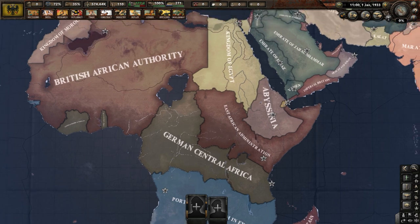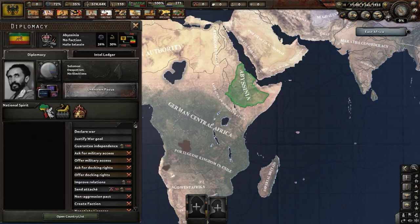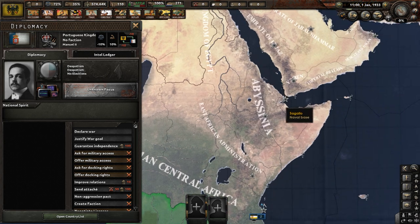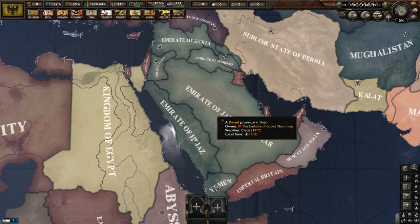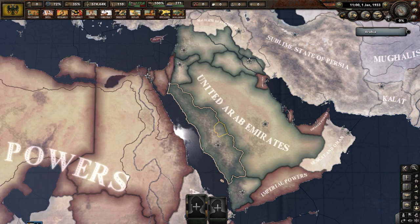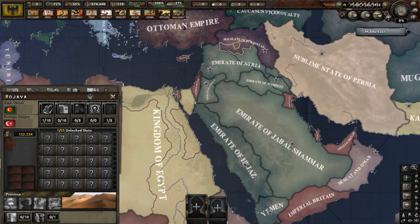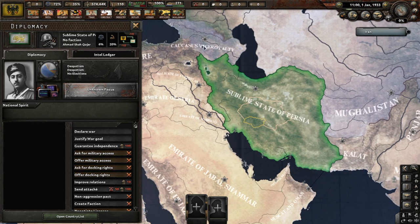Going west to Africa, the only countries that don't seem to be European subject states are Abyssinia, the Kingdom of Morocco, the Portuguese Kingdom in Exile, and the Sargello-Cossack Host. Going to the Middle East, this whole region is dominated by the Emirate of Hejaz and the United Arab Emirates, which consists of Hejaz and its many Emir electors. Besides that, the Malakit of Kurdistan, Muscat and Oman, and a Sublime State of Persia are also here.